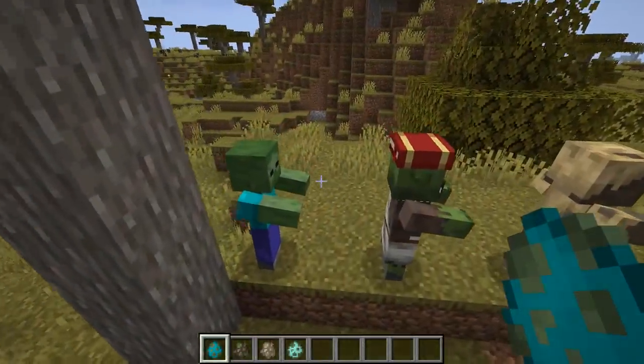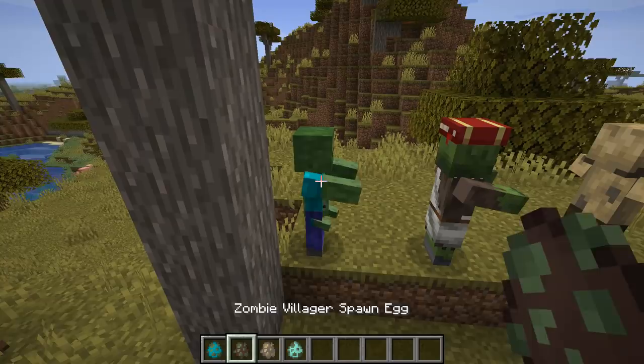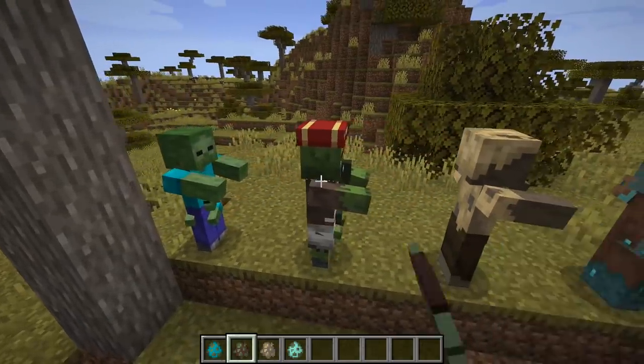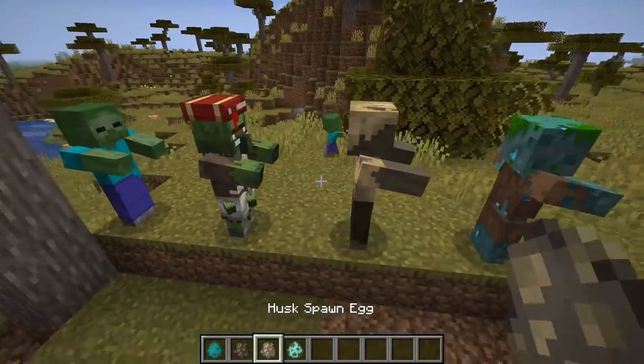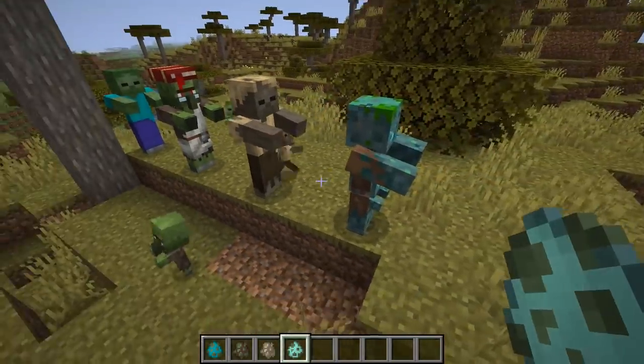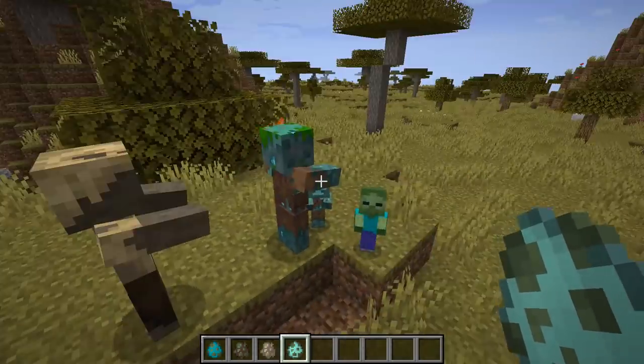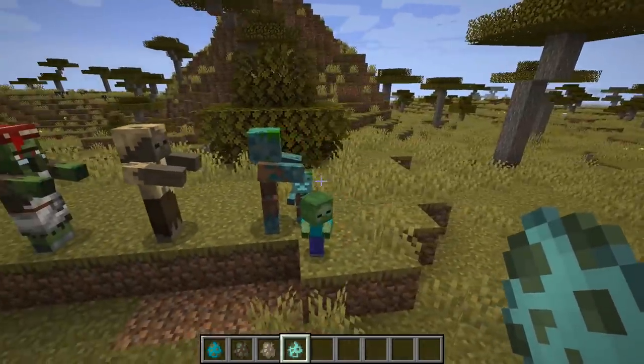In other mob fixes, wandering traders will no longer sometimes run around like crazy with extreme speed for no apparent reason. There is also a change to spawning: if you have a spawn egg of any type of zombie and right-click it onto the same type of zombie, it will now create a baby of that type. This works for zombies, zombie villagers, husks, and drowned.